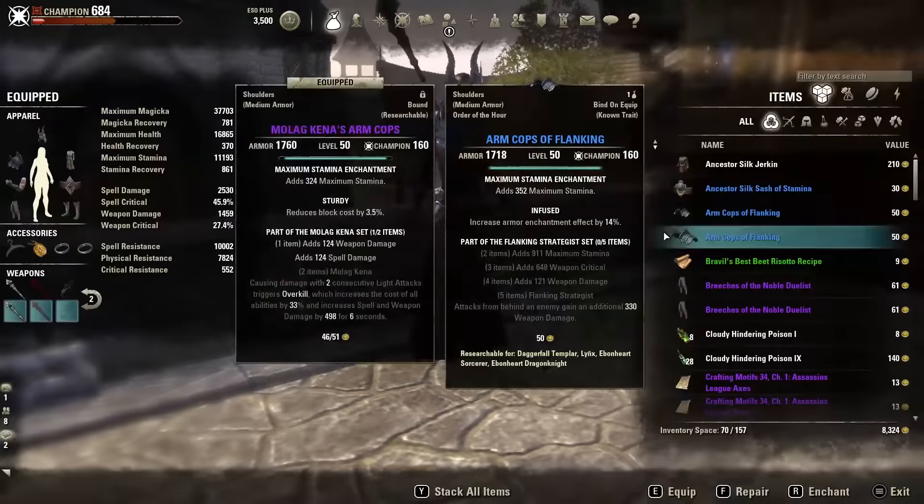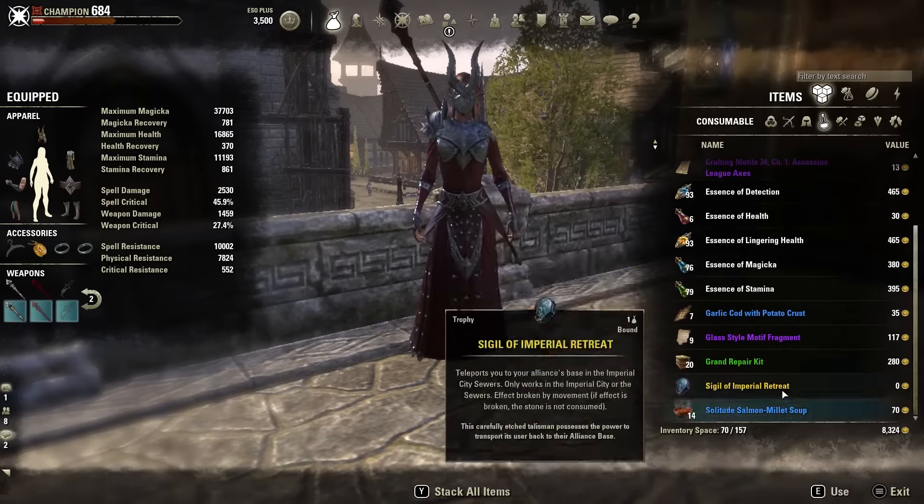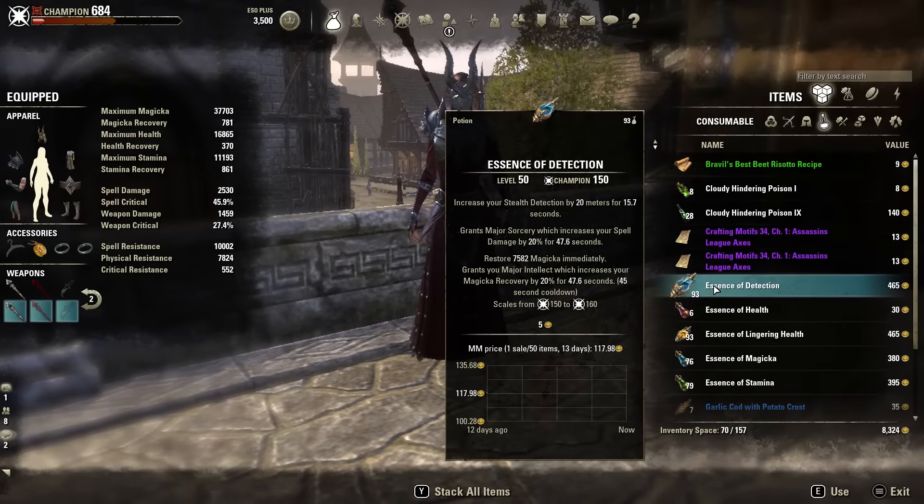Let's take a look at the potion we use for this setup. We use an Essence of Detection. This is going to increase my Stealth Detection by 20 meters for 15.7 seconds. Stealth Detection is worth so much in PvP — it is the biggest game-changer, especially when you're fighting other Nightblades. These potions also give you Major Sorcery, increasing your spell damage by 20% for 47 seconds, effectively keeping Major Sorcery uptime at 100%. Finally, they restore your Maximum Magicka and grant Major Intellect.